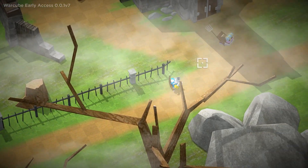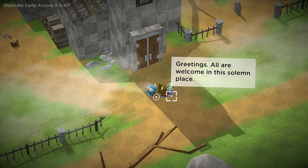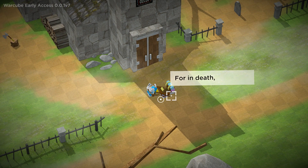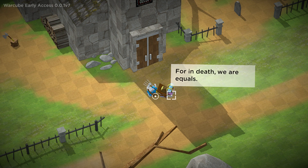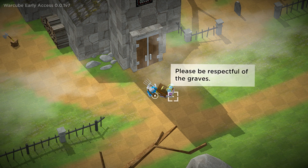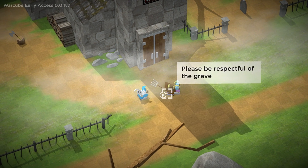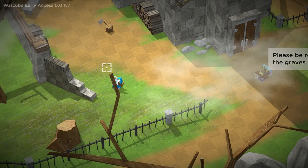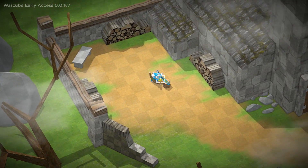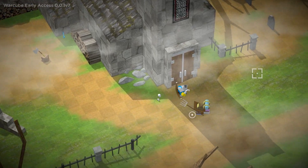Looks like we got another fellow resident here. Hello, good sir. How's it going? All are welcome in this solemn place, for in death we are equals. I don't think that's going to happen — I think there's gonna be something that's gonna attack me. Please be respectful of the graves. All are equal here. We got a big-ass axe here — I kind of want to use the pirate hook. Let's keep the pirate hook for right now.